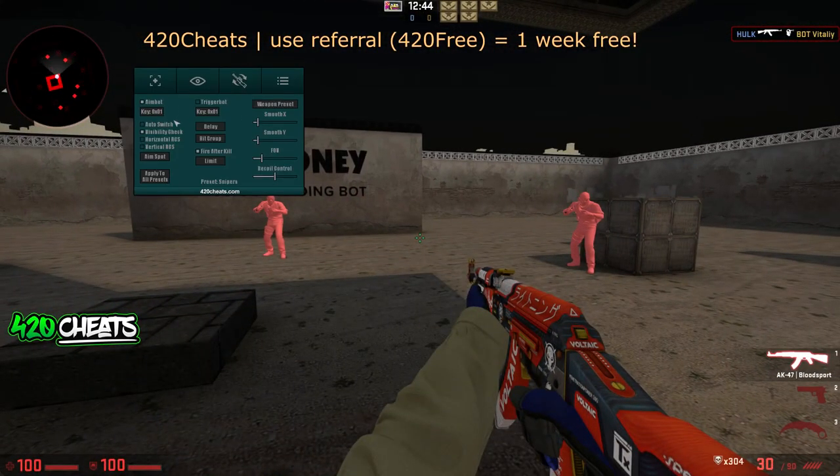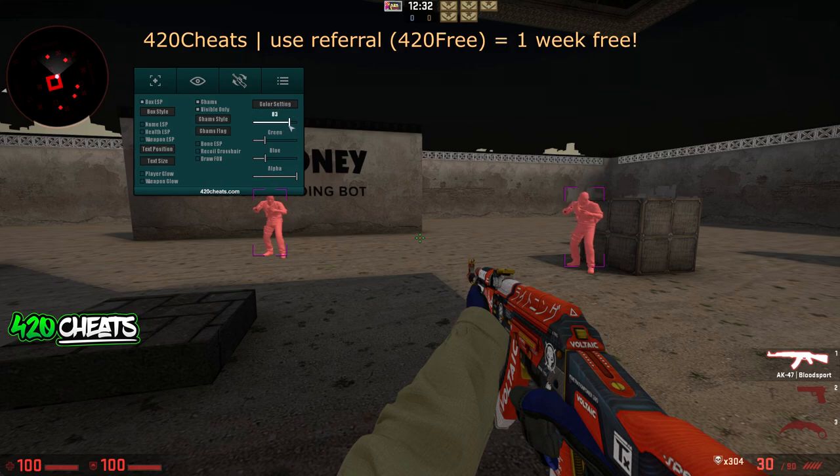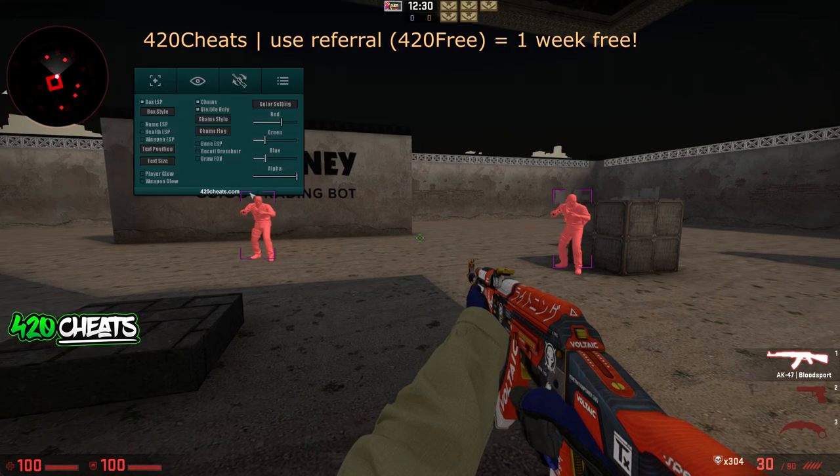Here we go — we've got aimbot, auto switch, where that takes it basically towards you, box, hitbox, ESP with different colours if you want. We've got charms, visibility. You can change to 2D or 3D — I like 3D to be honest.